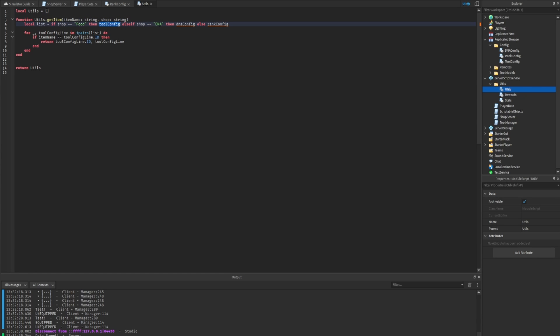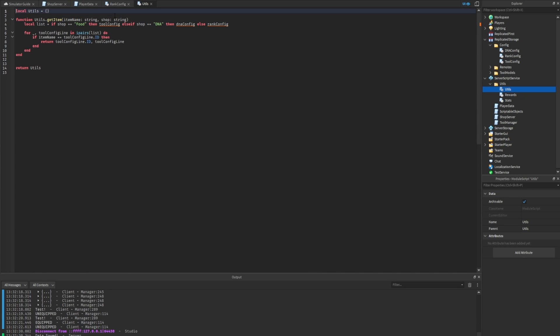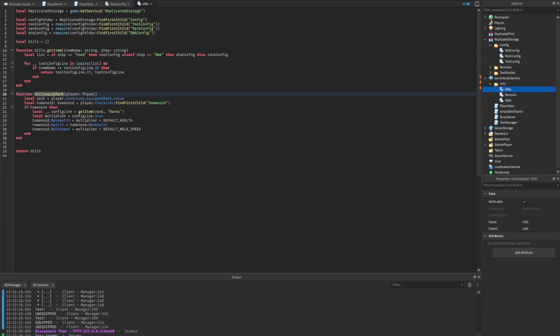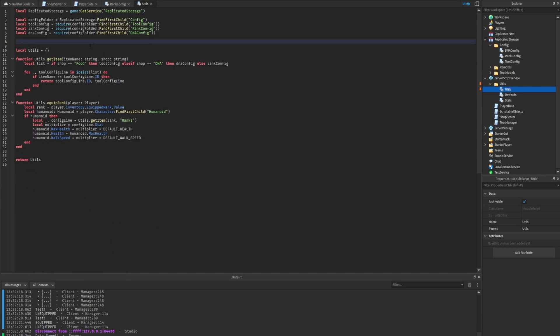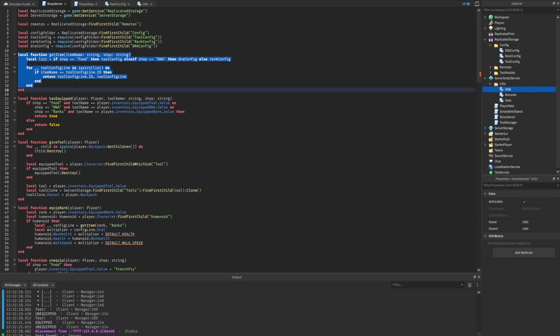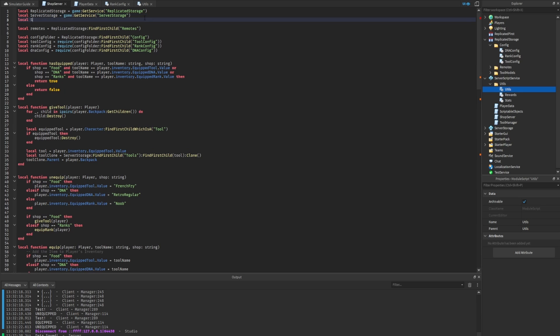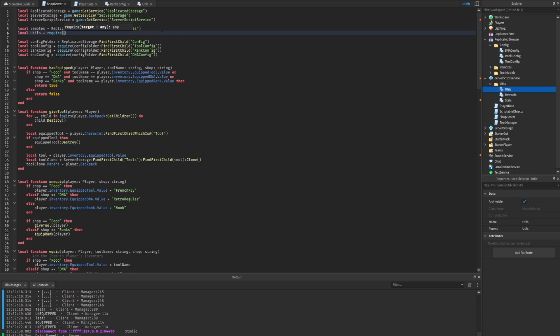We require the tool config, DNA config, and rank config from replicated storage. We also copy the 'equip_rank' function in as 'utils.equip_rank', fix the reference to use 'utils.get_item', and add the 'DEFAULT_HEALTH' and 'DEFAULT_WALK_SPEED' constants. Then we delete the original functions from the shop server script and require the utils module: 'local utils = require(ServerScriptService.utils.utils)'.